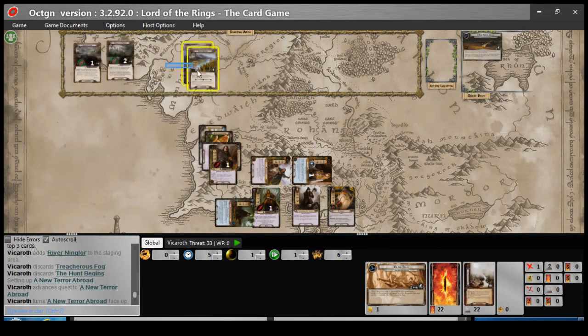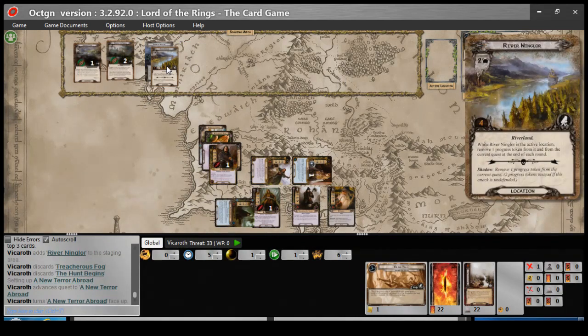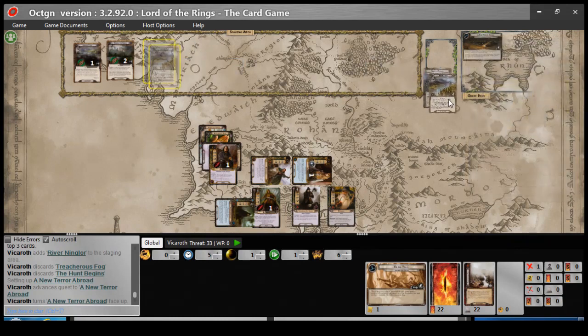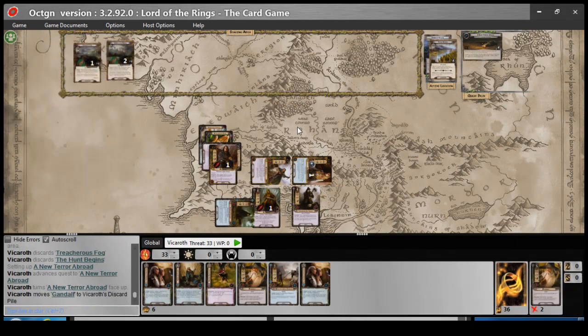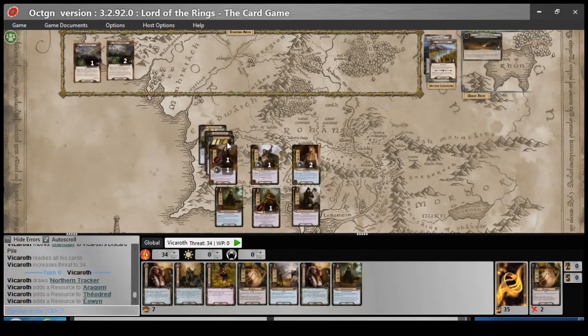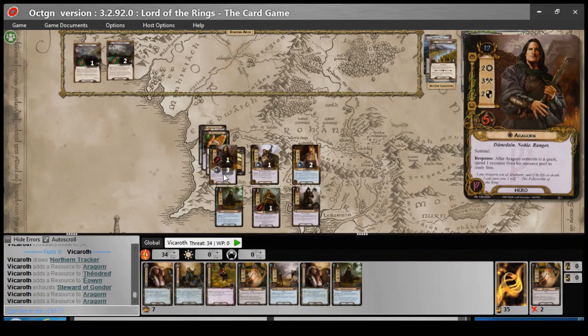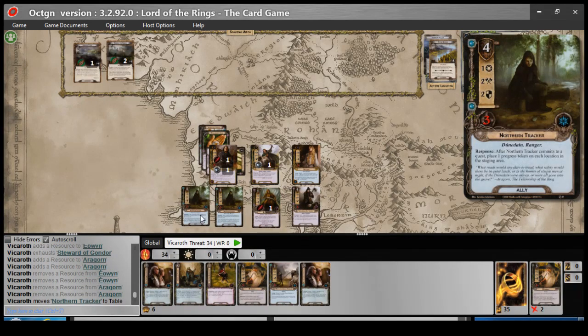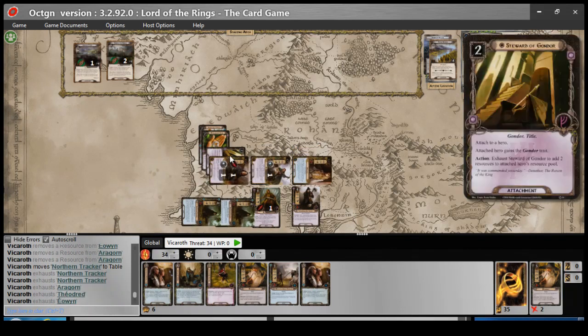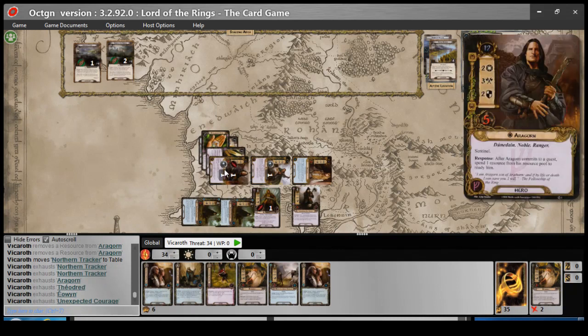Gollum forced effect: at the beginning of each quest phase, the first player looks at the top two cards of the deck, reveals one, puts it into the staging area, and discards the other. Interesting. Let's probably stay there for a while — I don't need to travel. Control N. Lots of locations here. Let's get some more money — one, two, three, four. Let's put out the other Northern Tracker. I can just settle with the rest. Let's quest — quest, quest, quest, quest. I will use Unexpected Courage and send it back up.